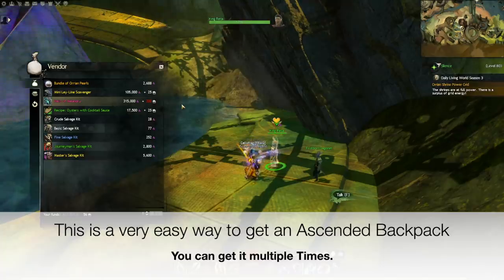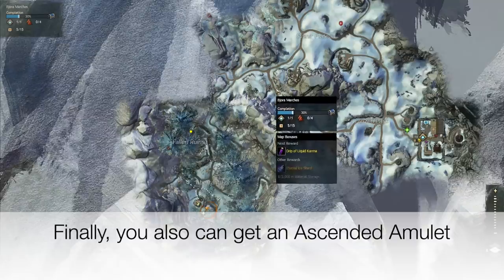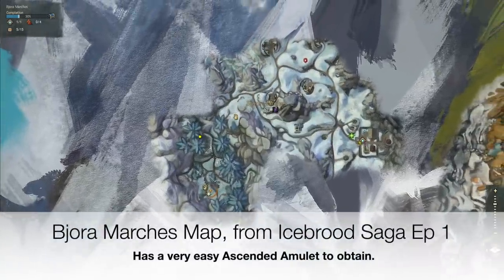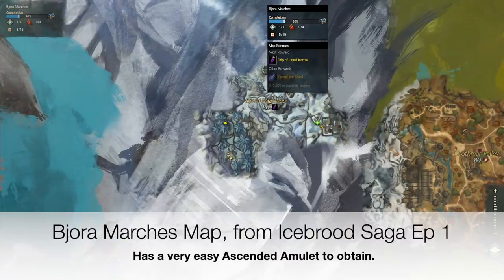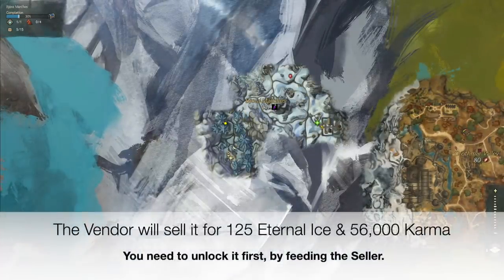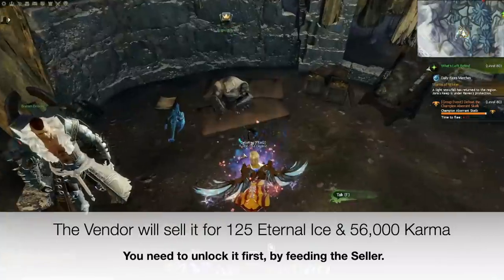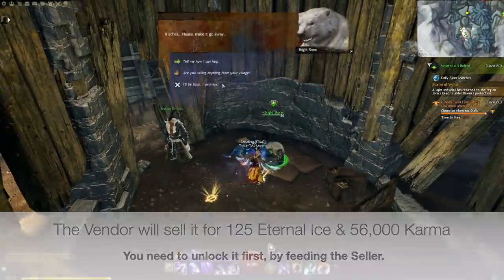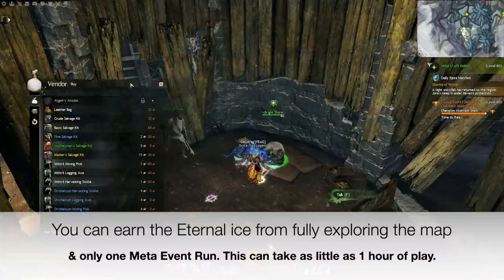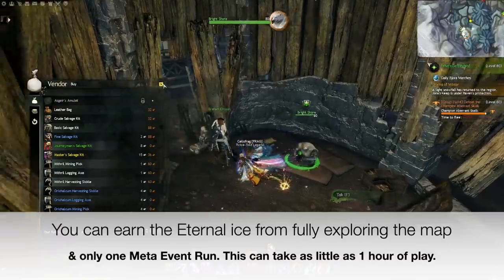You can get it multiple times. Finally, you can also get an ascended amulet. Jormag's map from the Icebrood Saga Episode 1 has a very easy ascended amulet to obtain. The vendor will sell it for 125 Eternal Ice and 56,000 karma. You need to unlock it first by completing the vendor's requirements. You can earn Eternal Ice from fully exploring the map or from just one meta event run. This can take as little as one hour of play.